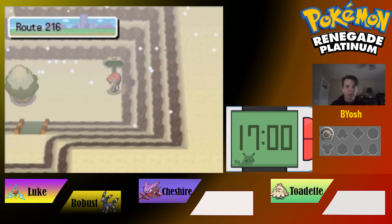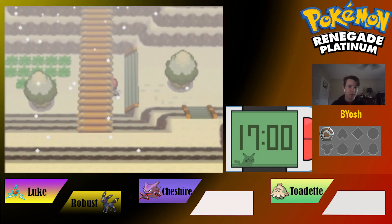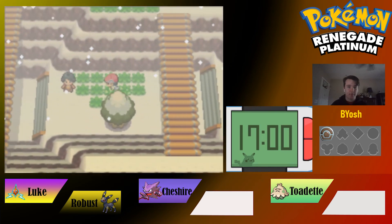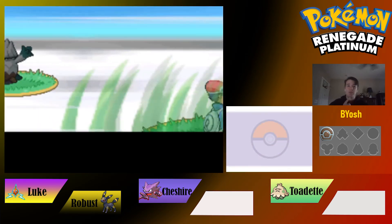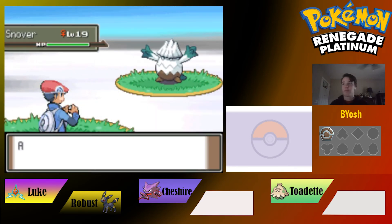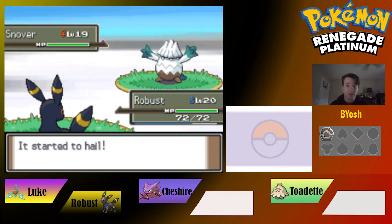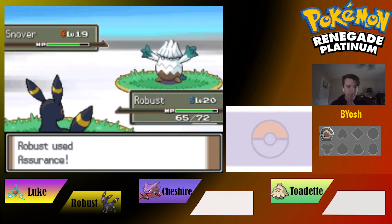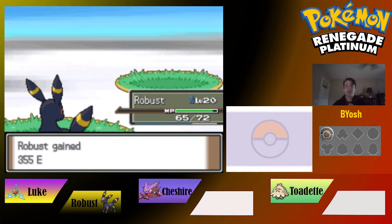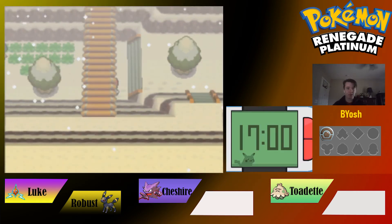Back around to Route 216 — oh it's snowy! Let's grab our Route 216 encounter. It's a Snorunt — actually not a bad Pokemon type-wise. We use Assurance but Robust crits and just kills it. There goes our encounter. Thanks a lot, Robust.